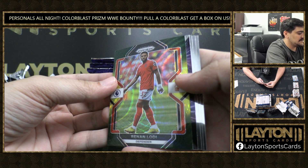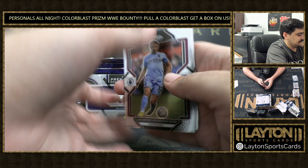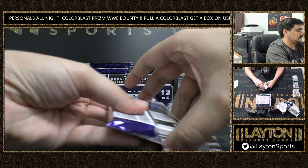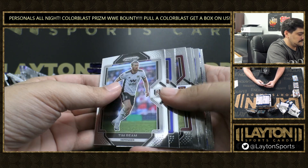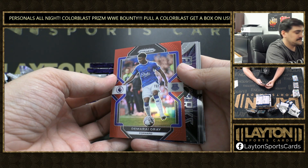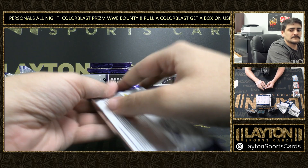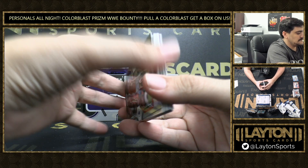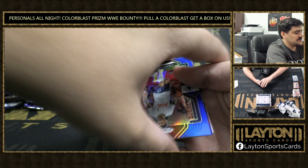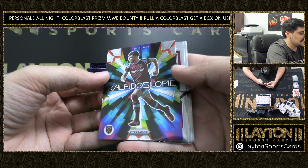We got Renan Lodi, Green and Yellow Hyper. A Fireworks of Alexis McAllister — World Cup Champion Alexis McAllister. There is Red Damari Gray, to 149. There is a Blue Christian Romero, that is to 175. A couple colored Christian Romeros there. Kaleidoscopic of Declan Rice — good player for England.